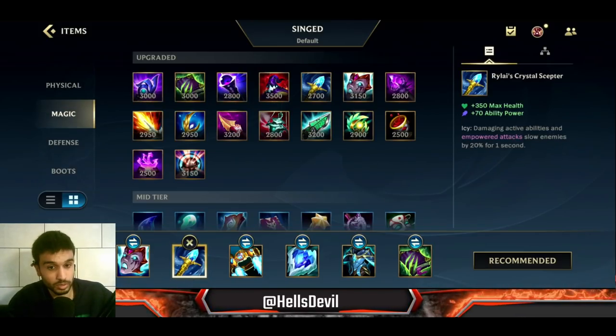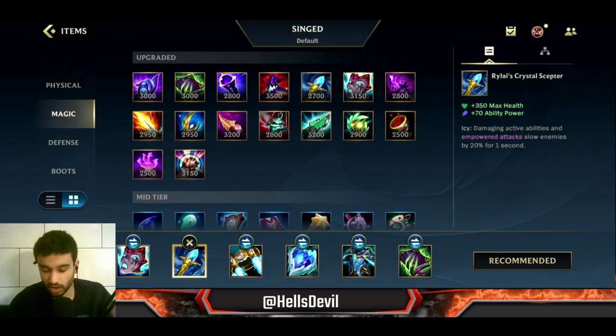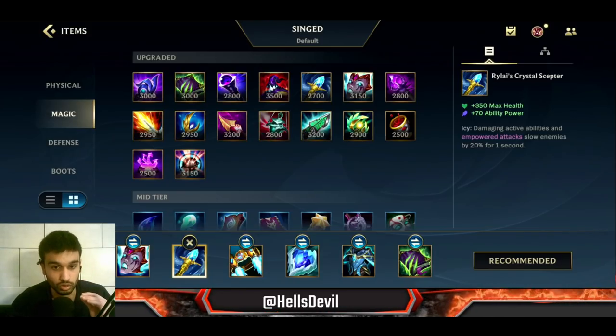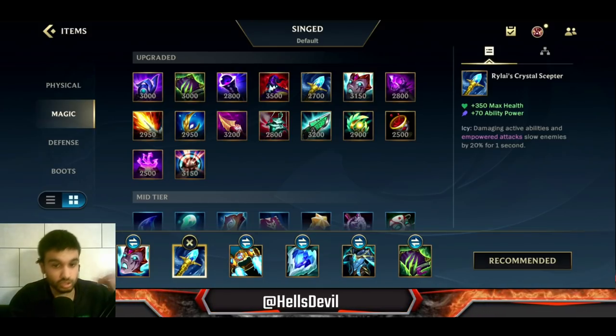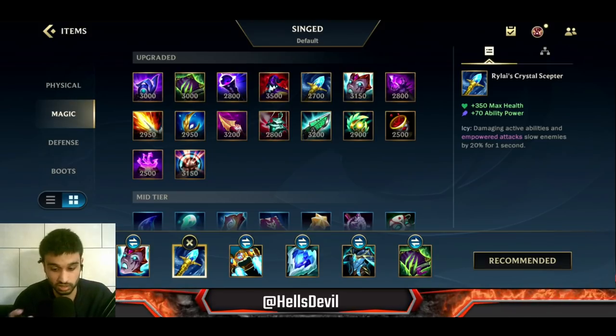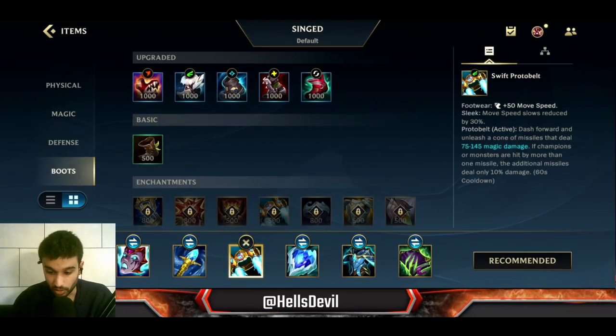This second item is always going to be Rylai's Crystal Scepter. I don't know how to pronounce it, but this item gives you tankiness, ability power, and a slow. This is huge - when you get this item you become infinitely stronger, because the whole point of Singed is running and making the enemy chase you. This item lets you run away and slow enemies behind you. Very, very strong.